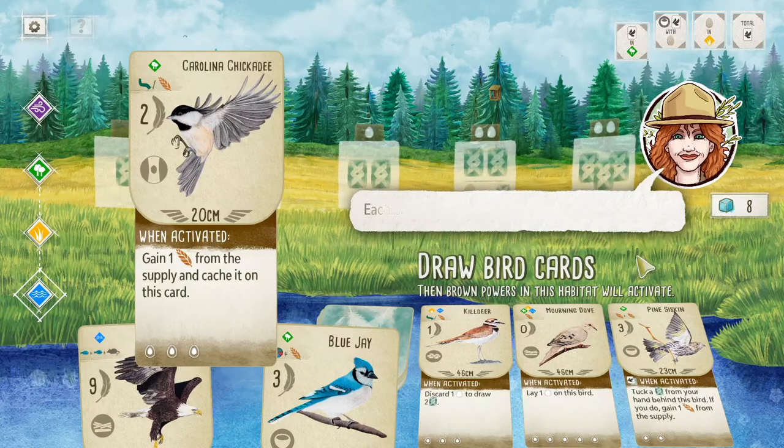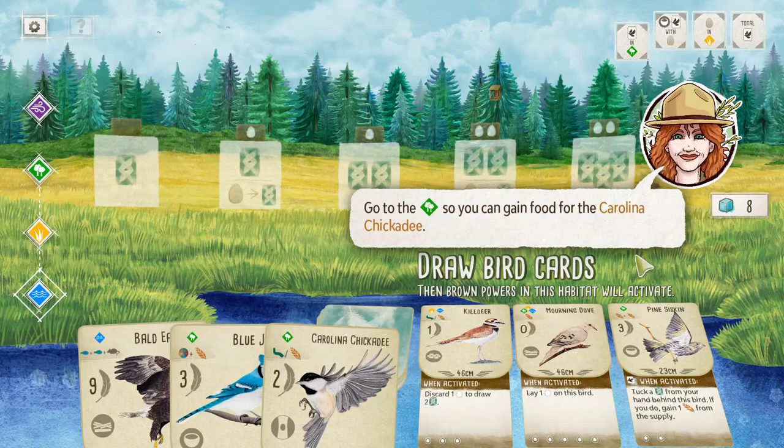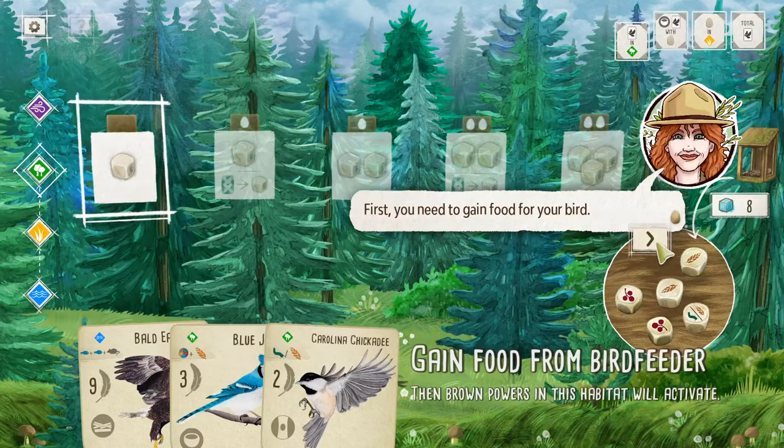At the bottom of the card you have egg slots — this is where you lay eggs. Each bird has a limited capacity for holding eggs. Now I'll learn how to play a bird. Go to the forest to gain food for the chickadee. First, you need to gain food for your bird — the panel on the right shows how much food you have, and I have none of everything.